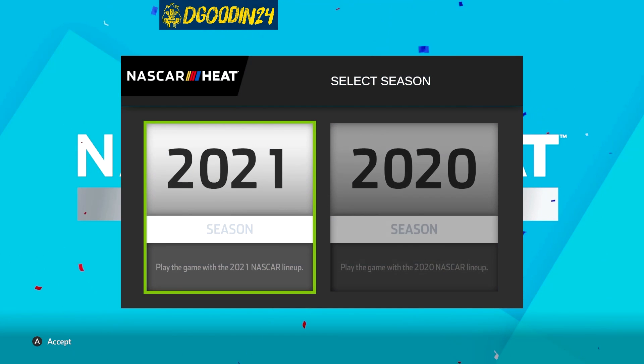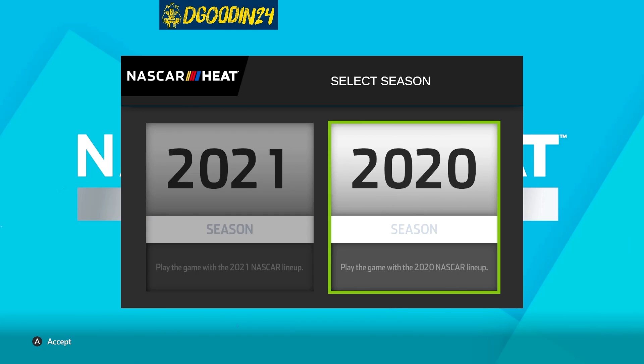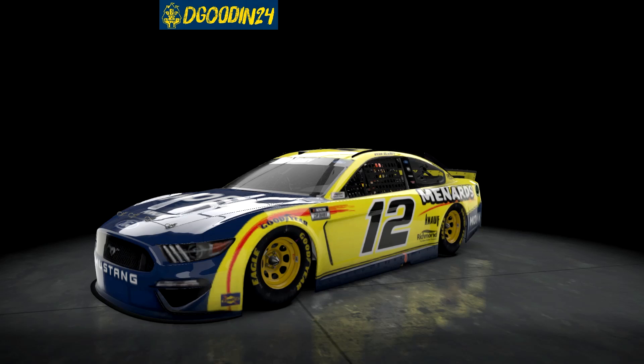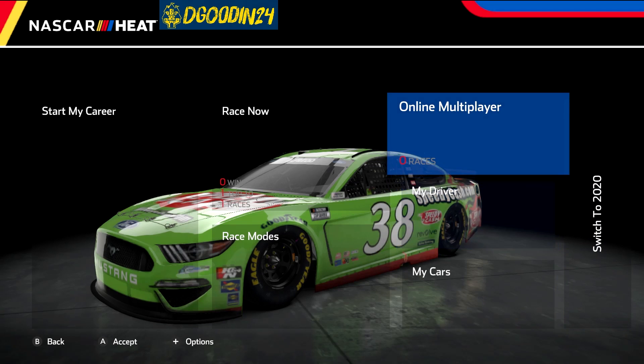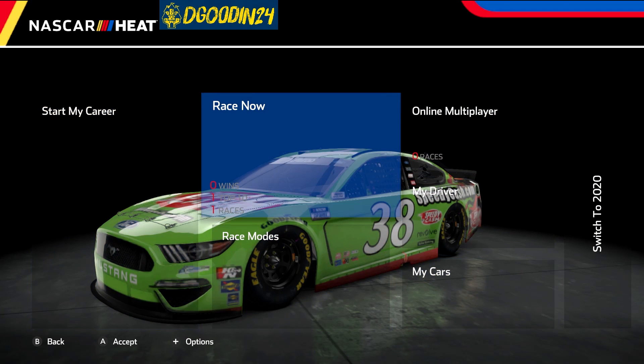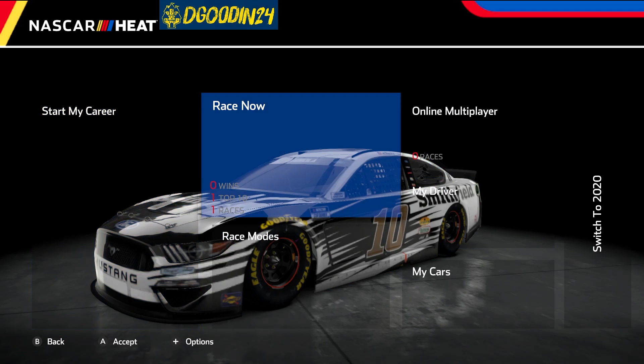Something I've noticed off the bat is the loading screens take a little bit — it took a while just to get the game going and I thought it might have crashed. For this type of game it's okay, I'm not going to throw a fit about it. When you get to the main menu you can select the 2021 or 2020 season. I wouldn't know why you'd pick the 2020 season since that's two seasons ago, but you've got online and all these different options.